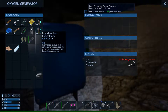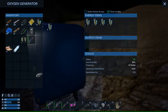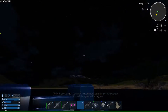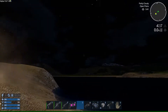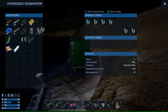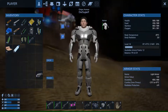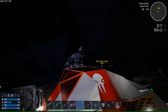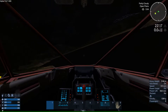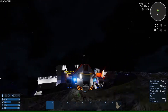Let's put the oxygen generator here. That should be enough. It's still producing — 102. I think I'm going to need a lot of them, so I put a few more Promethean packs in it. Okay, that's it — materials should be fine right now. The only thing we have to do now is wait.